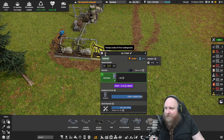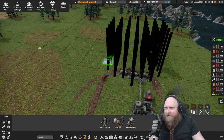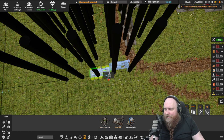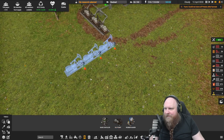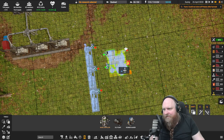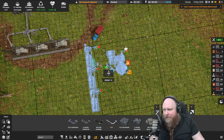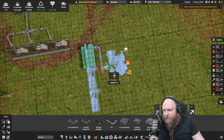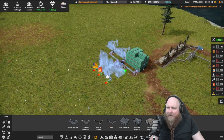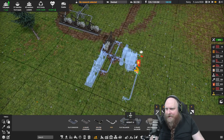It's about time to think about making a diesel power plant. We still have enough crude oil, so let's place one — I should have pressed shift. I'm still used to Factorio where you just click the thing you want and click as many times as you need. But so be it, let's place it over there, and then we need the pipes. Here we go.